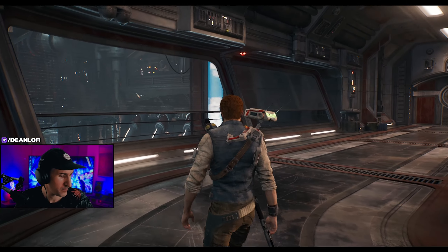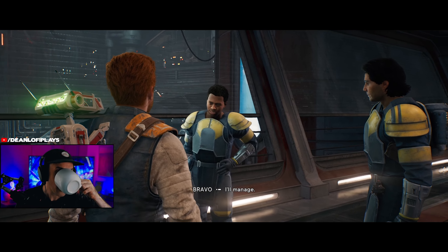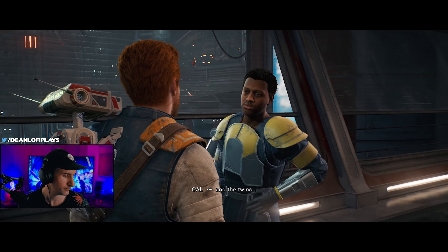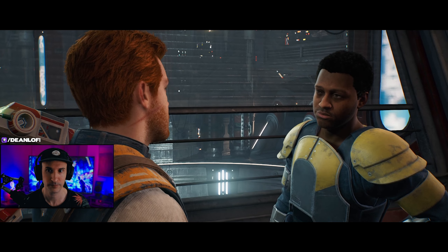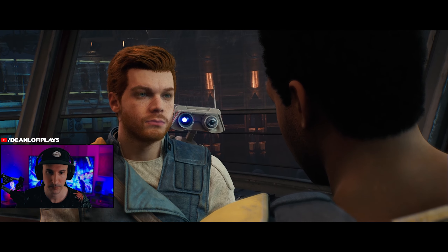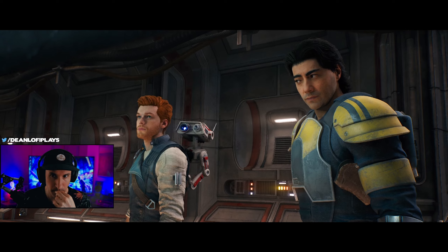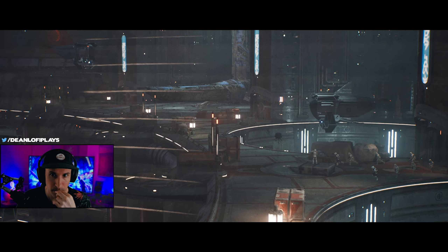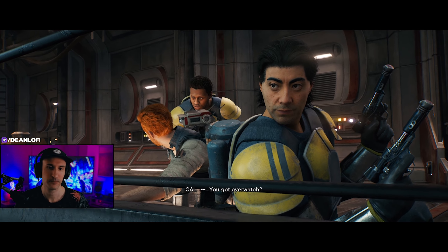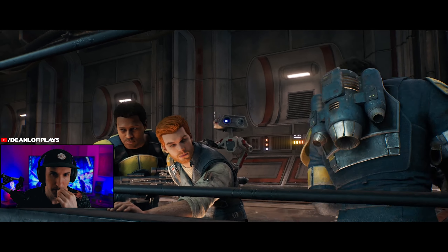We're here. Thanks to this crazy son of a Gundark. You're hurt. I'll manage. What happened to the Inquisitor? Dead. And the twins — they know what they signed up for. We need to get topside and transmit that intel to Sal Carrera. That's how we honor the Fallen. BD, call the ships. I'll draw the fire — you hit them when they aren't looking. Let's get some payback.